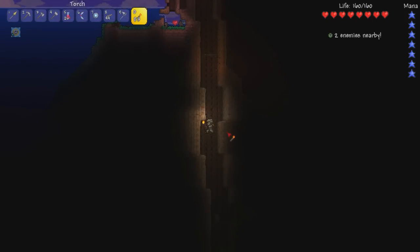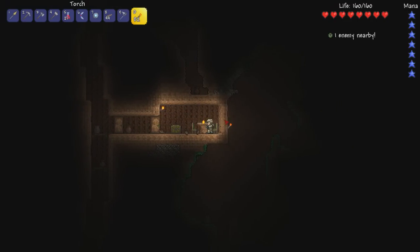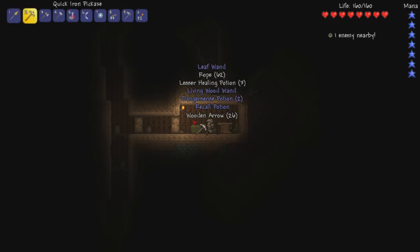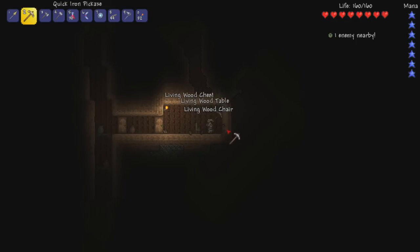Let's go down into this tree and see what's in these chests. I'm going to pretty much bet there's going to be a green leaf staff in here. Yeah, there it is — leaf wand, living wood wand, and some potions: recall potion, danger sense potion. Cool, loot it all. We'll deal with it later.